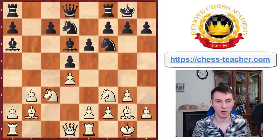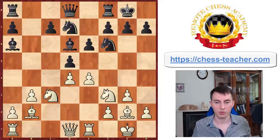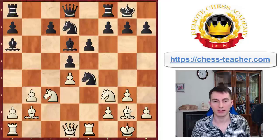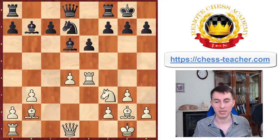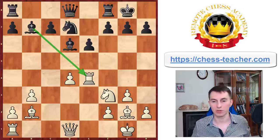Black castled and white played pawn e4 to gain some control over the central squares. Since white is also threatening pawn e5 with a double attack on black's minor pieces, black was forced to do something about that, so he decided to trade off pieces on e4. After that, he played bishop b7. From this moment, the real fun begins. Bishop b7 is a logical move — it attacks the rook and puts the black bishop on the long diagonal.